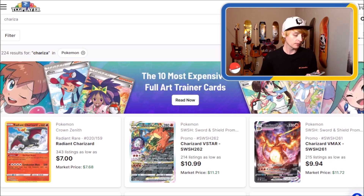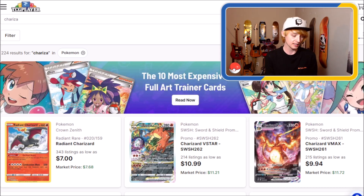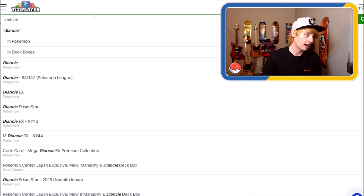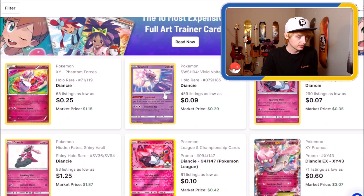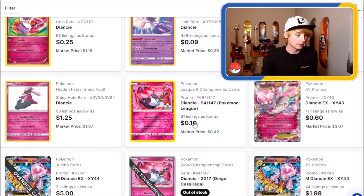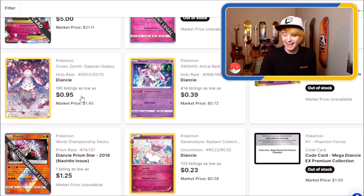We're going to take a look at the very first card I pulled out of the very first pack, and that's going to be Diancie from Crown Zenith. It looked really cool, I was really surprised — I haven't opened packs in like years. I would say this card looks like it could be cool, maybe it's worth something. Diancie in Pokemon cards, Crown Zenith... 95 cents. Wow. Big spender — 95 cents, less than a dollar.